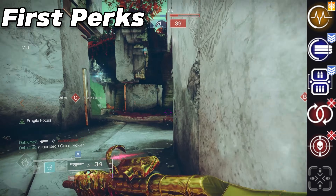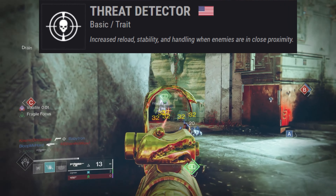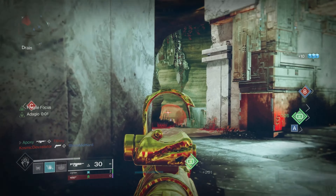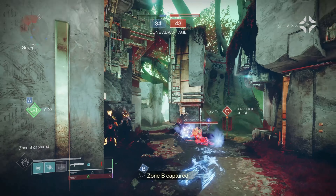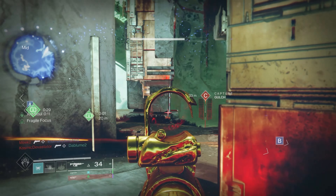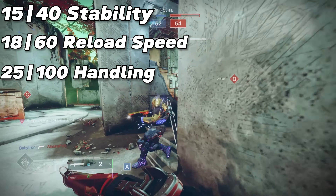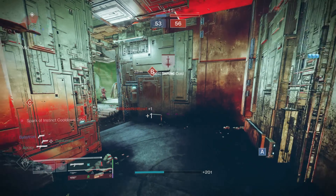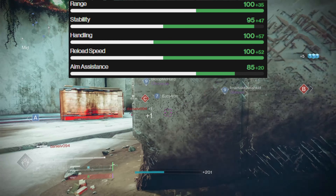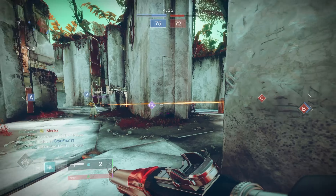In the first column you can get Perpetual Motion, Threat Detector, and Pulse Monitor, and in the second column Opening Shot and Killing Wind. Threat Detector is a great perk for shotguns — you get increased reload speed, stability, and handling whenever enemies are in close proximity, stacking up to two times. When fully stacked, you get 15 to 40 bonus stability, 18 to 60 bonus reload speed, and 25 to 100 handling bonus. Personally I have one with Threat Detector and Opening Shot, giving me 100 range, 95 stability, 100 handling, 100 reload speed, and 85 aim assistance — which is crazy for a shotgun and is why you see people using it so often.